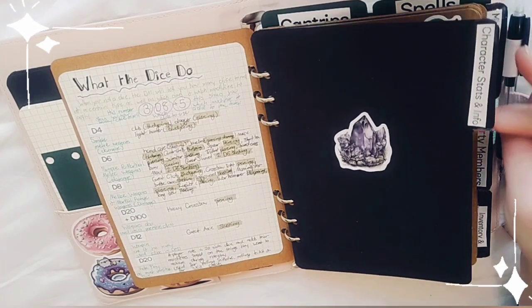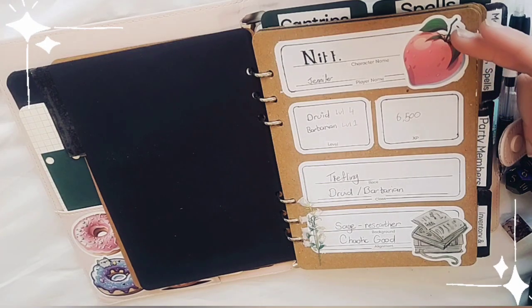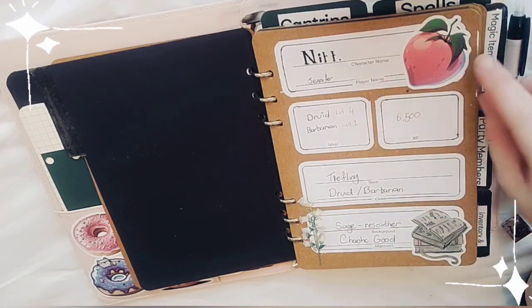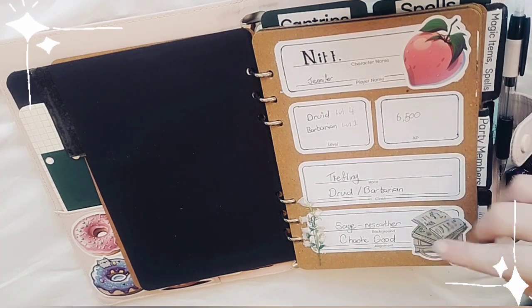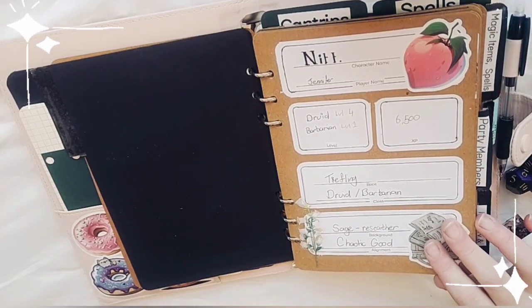This tab is character stats and information. We have Net — just one word — and she's a fifth-level character with four levels in Druid and one in Barbarian. She's a tiefling Druid-Barbarian with a Sage Researcher background and her alignment is Chaotic Good. She hasn't been played yet but she is DM approved.